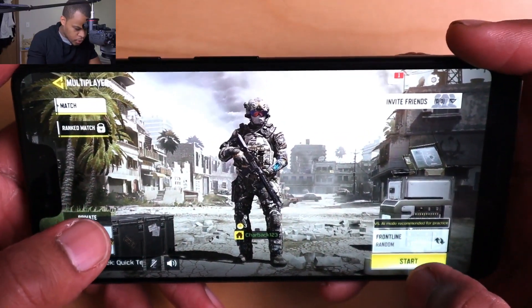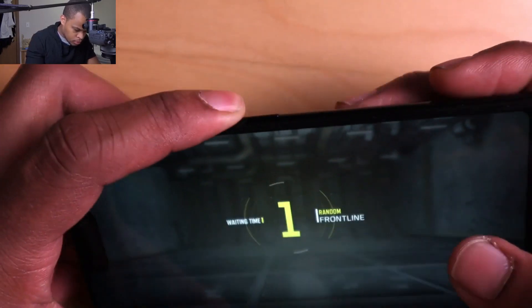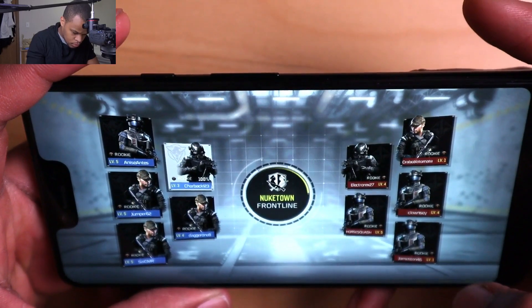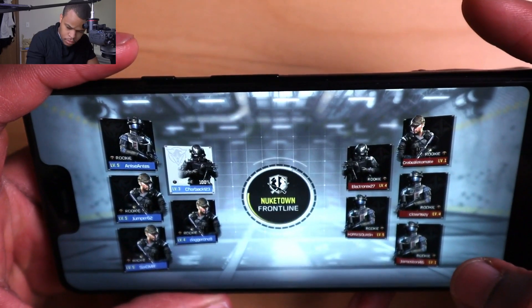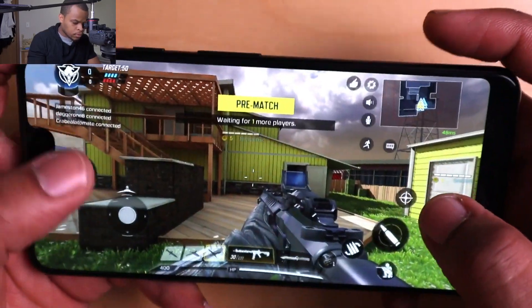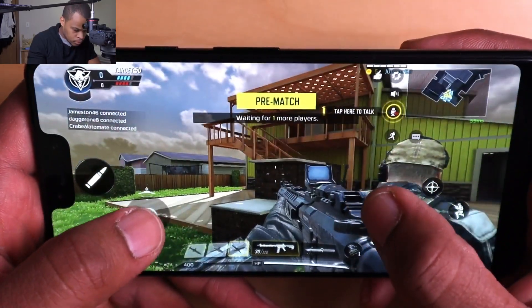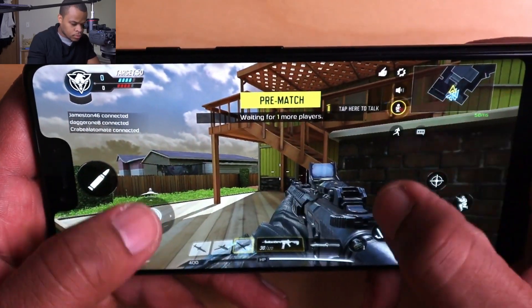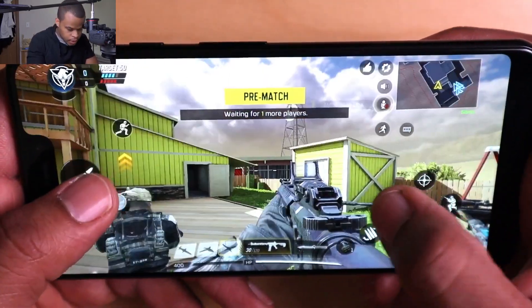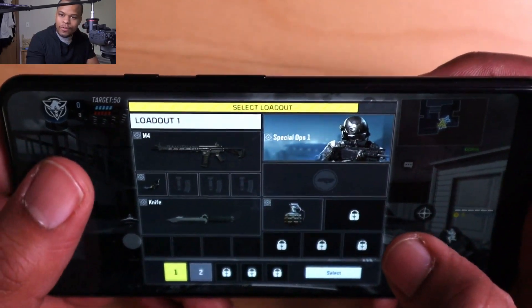Alright, we're here on Android, let's do it. It's telling me to tap to talk — I don't want to talk right now, I'm not on the mic, I'm recording a video.